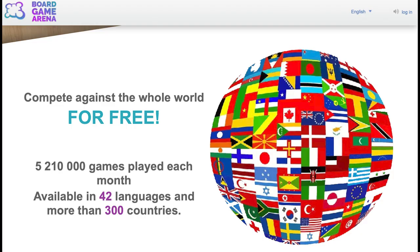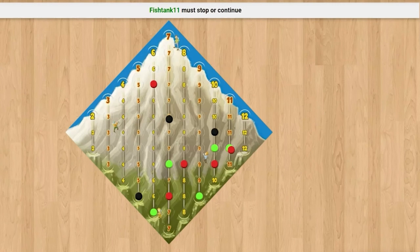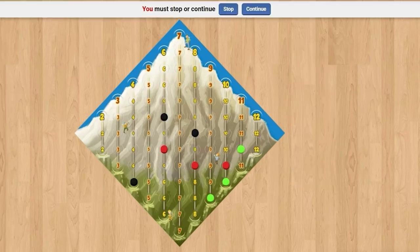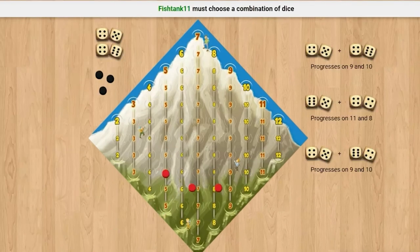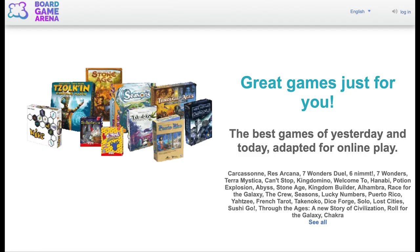Sliding into first place is Board Game Arena, a fairly simple looking site with a lot under the surface. Through the efforts of a team of volunteers, the site has ported over a lot of popular and not so popular board games with the permission of the publishers. A lot of the games, especially the less popular ones, are free to play, though some publishers opt to make their games premium, meaning you'll have to subscribe to a Board Game Arena account to play. You can play both public and private games, and while they've been running into server issues due to a sudden influx of players, the site remains one of the best places to get your game on.